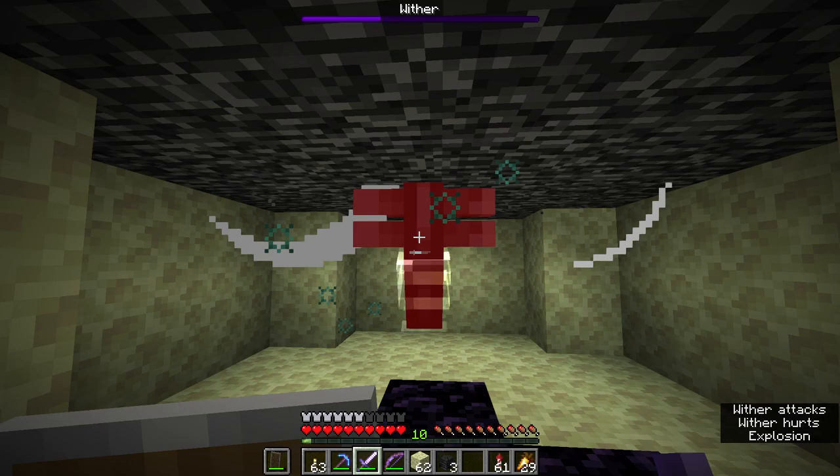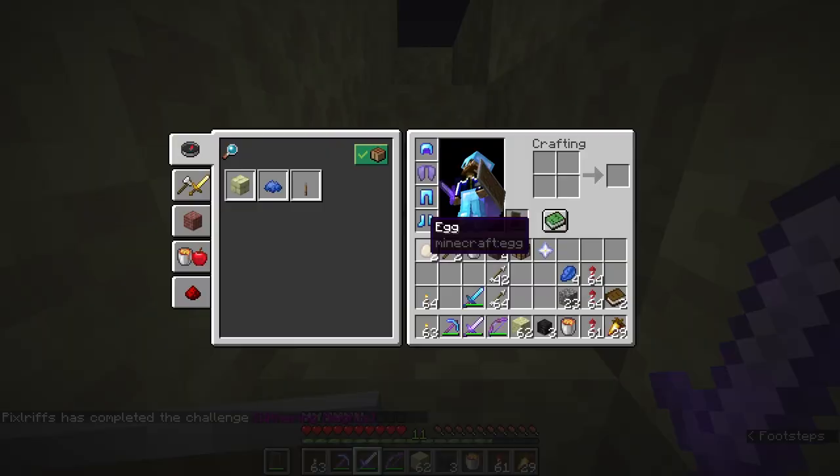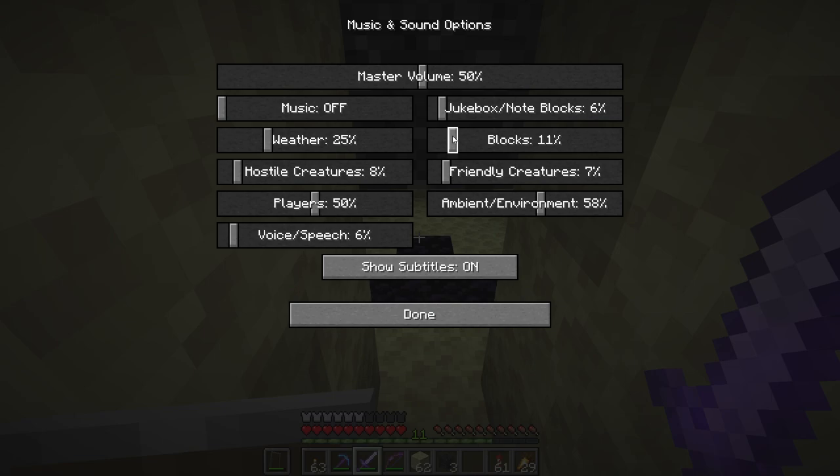I'm able to dispatch it with just a few swift swings of the sword. The challenge is complete — wow, that is loud! In addition to the nether star it has dropped, it has also just dropped a bucket of lava. Absolutely perfect.